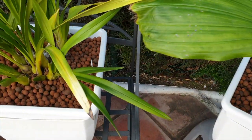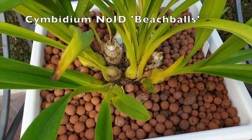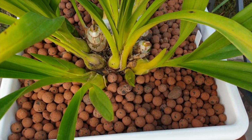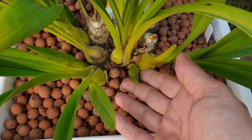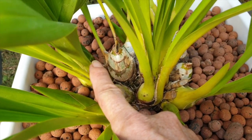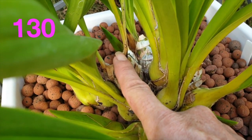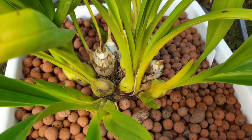Next door I have my little Snow ID Cymbidium — but I've called her 'beach balls' because of how her buds look — and she has four spikes: one, two, three, four. Despite four spikes — four spikes.